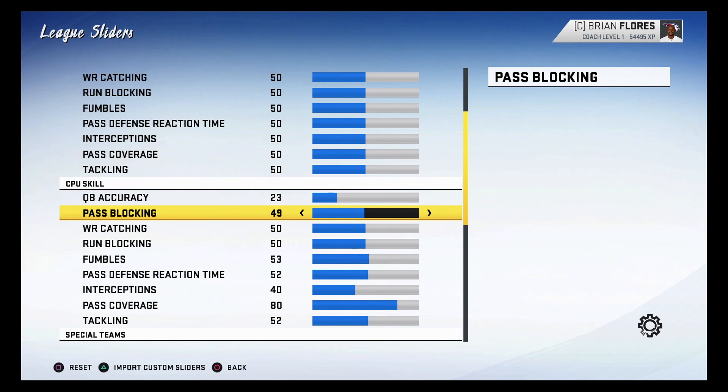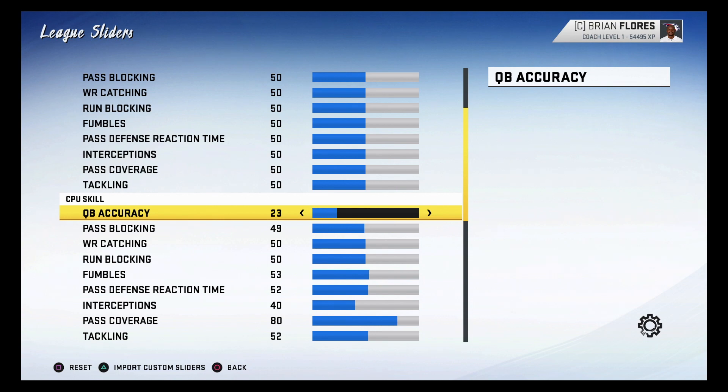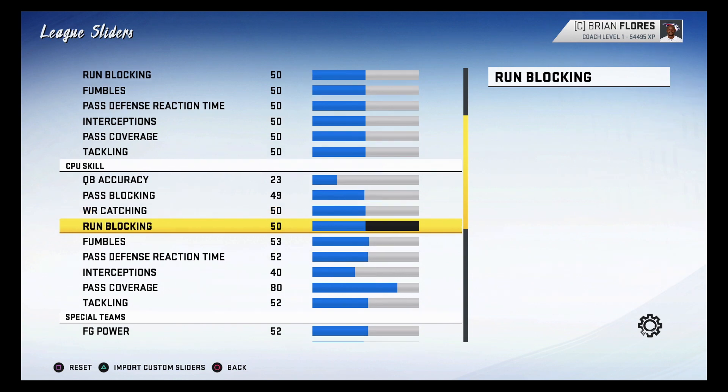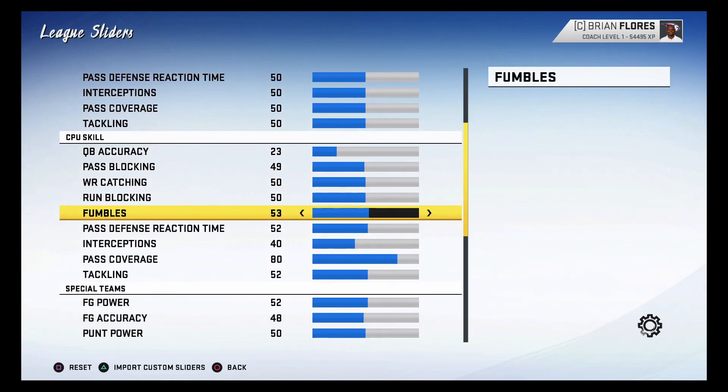The pass blocking has been a little weaker since the patch, so I only turned it down slightly — I had it at 48, bumped it up to 49. You can fluctuate between either one, but 49 is the sweet spot to get the pass rush in quick enough that the quarterback has to throw faster. That's also another reason accuracy moved up from 17 or 18 in set one to 23 — raising accuracy makes the quarterback get rid of the ball faster. Receiver catching and running back blocking are both left at default 50.